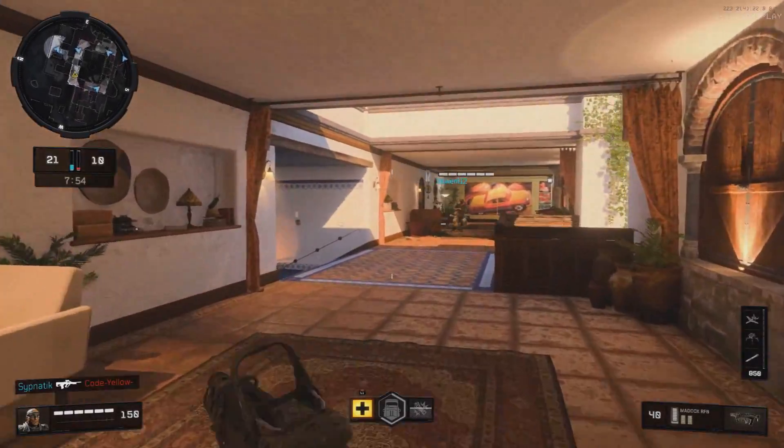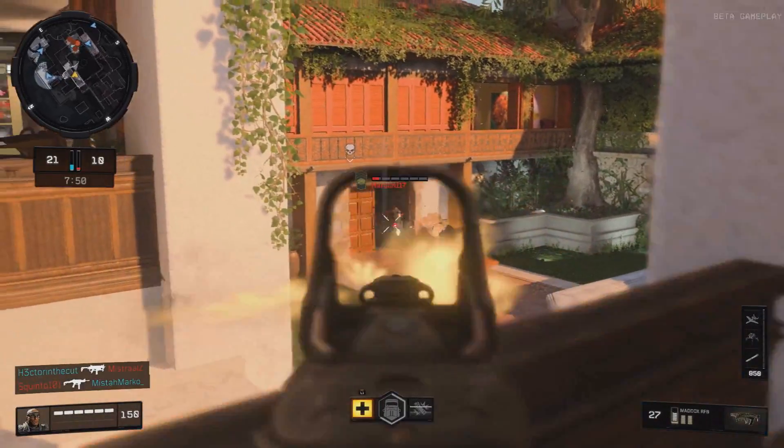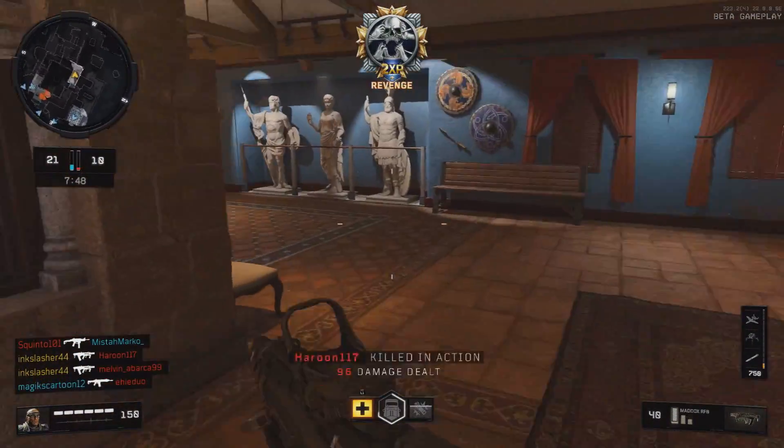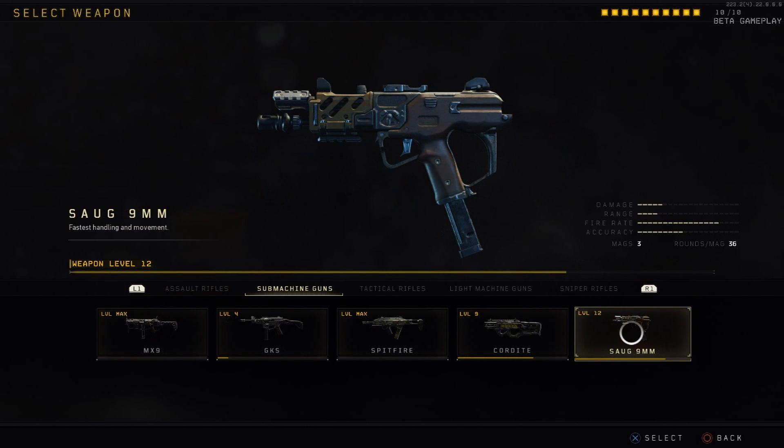So as you guys know, yesterday in the Black Ops 4 beta, they raised the maximum level to 40, and with this they unlocked two primary weapons. First of which is the Maddox RFB — it's the weapon you've been watching in the gameplay, it's the weapon you're seeing on screen here, it is an assault rifle — and then the other weapon is the SOG 9mm.